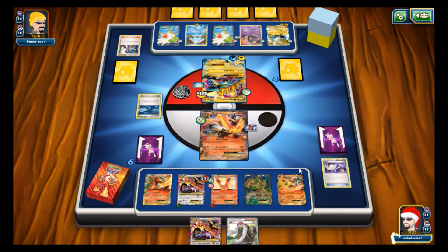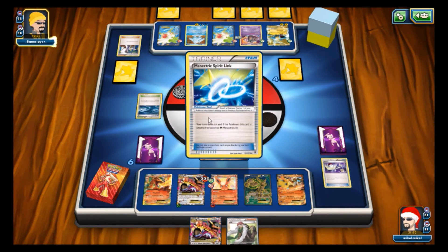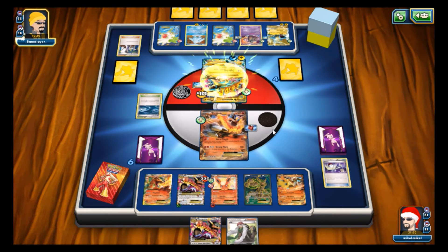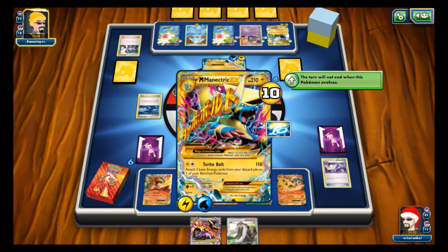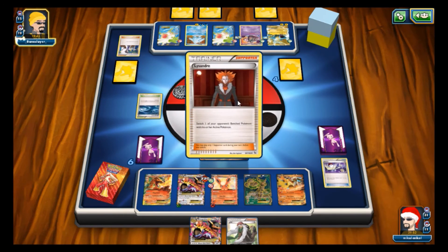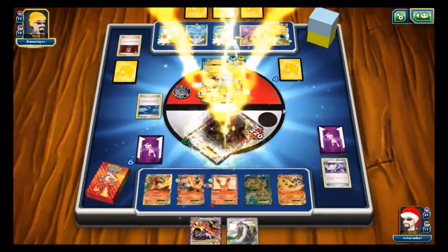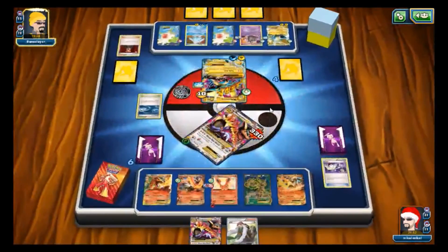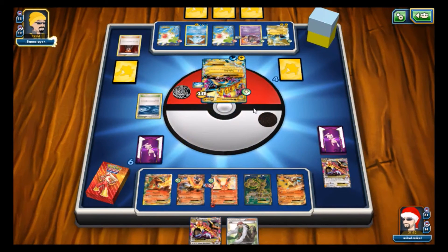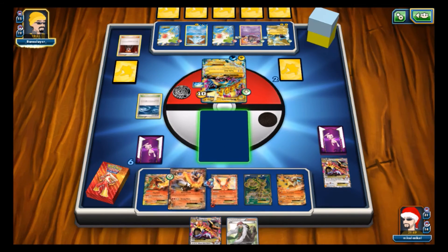I'm getting the most random assortment of absolute crap I could imagine — not getting anything whatsoever. We see another Manectric Spirit Link coming down and all that damage I did is basically gone. Not my Mega Kangaskhan — you monster! That sucks. Okay, let's just bring you up.